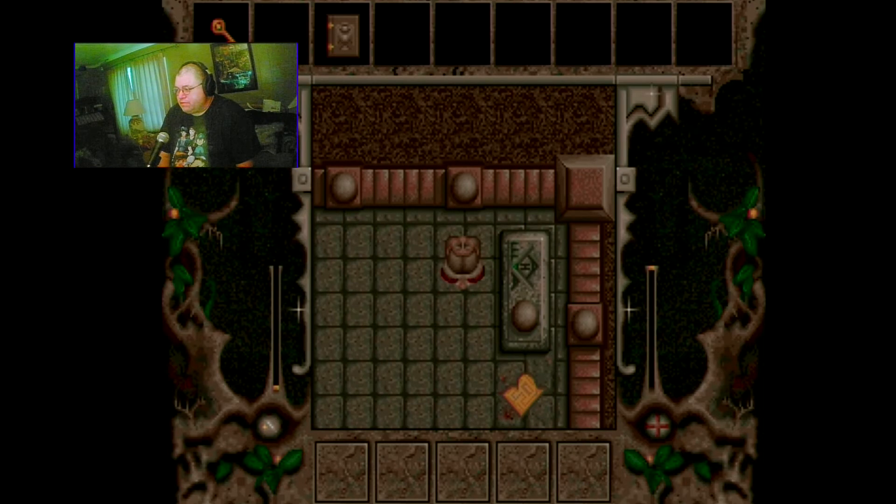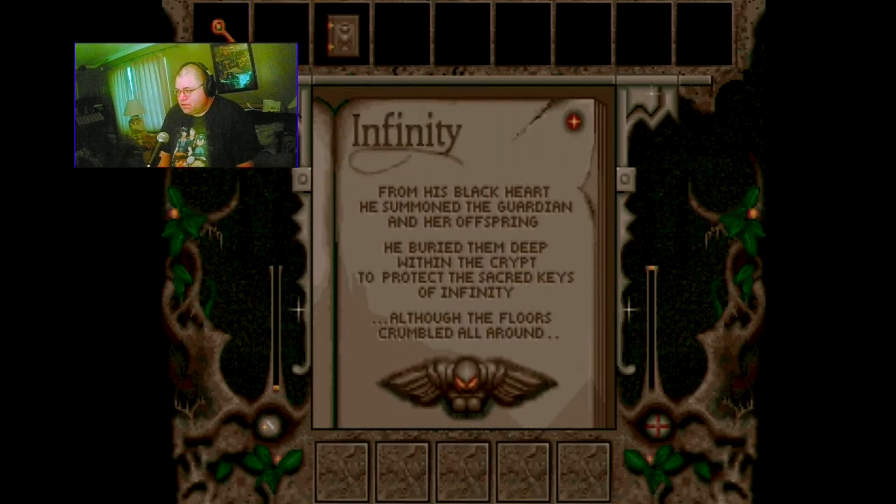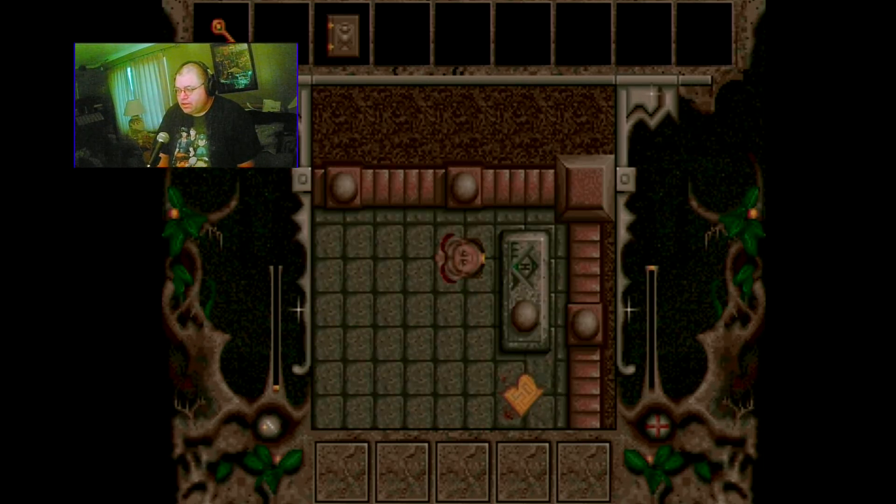We have a book here and we're going to look at it. 'From his black heart he summoned the guardian and her offspring' - et cetera, et cetera - basically something to creep you out a little bit. It also mentions the floors crumbling all around, which is a warning that there are spots in the floors that will cave underneath you. There are even spots you can't see that may cave if your inventory is too full of gold and heavy stuff.